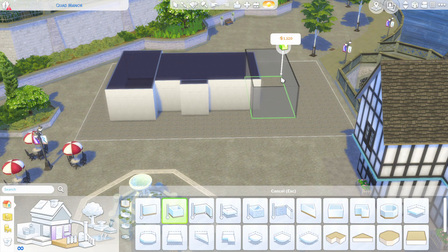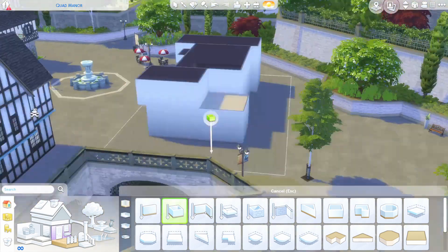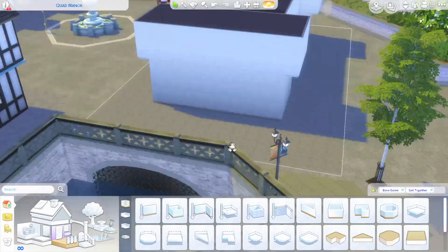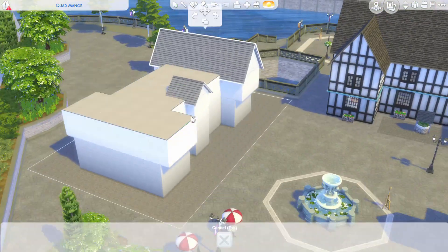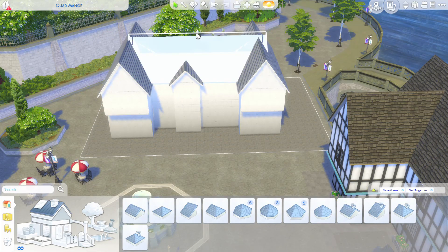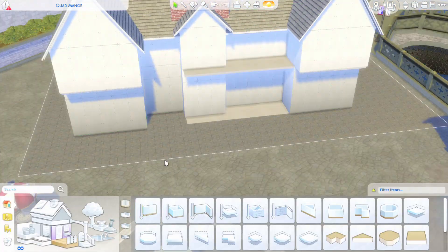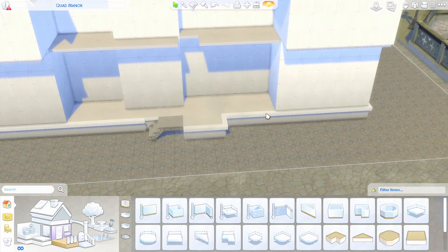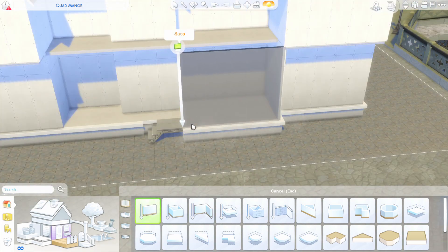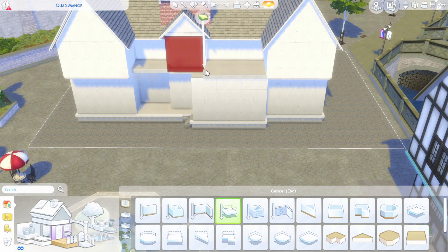Hey folks, Charlie Sims here. Hope you're having a lovely day and thank you for joining me for a speed build. Today is a very special speed build because we are building a fast-food restaurant, and this has been made not by The Sims team but by a modder, one of my favourite modders, Little Dicker. He's so talented. We're going to be building a fast-food restaurant and I'm going to be showing off some of the items we get with Little Dicker's pack — it is honestly just such a great pack.